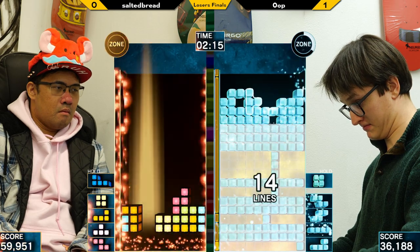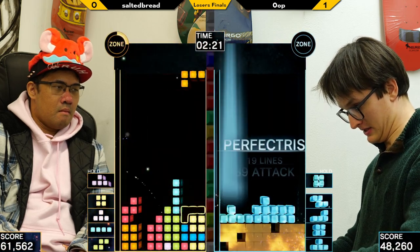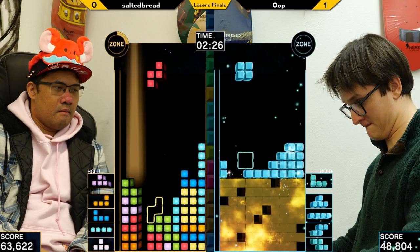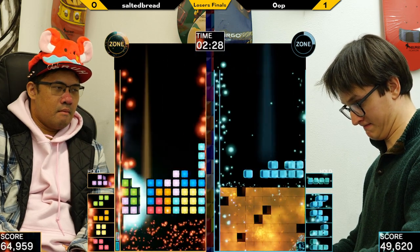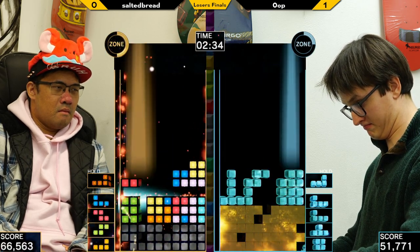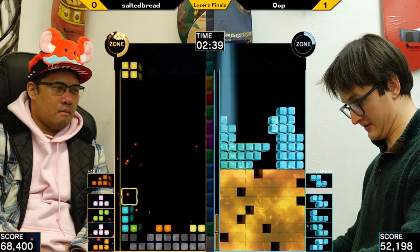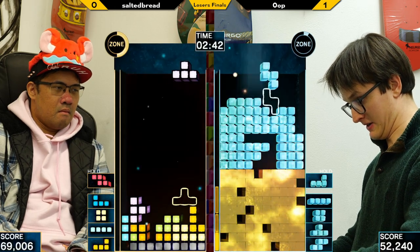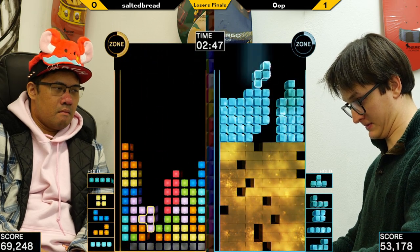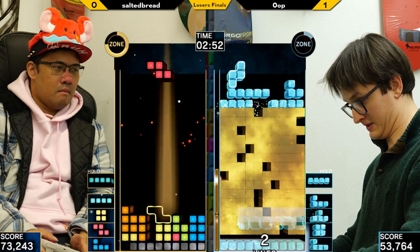Oh no—nice t-spin at the top there! Phase three! Salted's aggressive play has brought us to phase three, so anything Poo takes now is going to be cheap. Nice downside combo. Hi Poo—oh, rough misdrop. Nice—Poo could get one more t-spin double out of this but not seeing the t-pieces. The pressure's mounting.